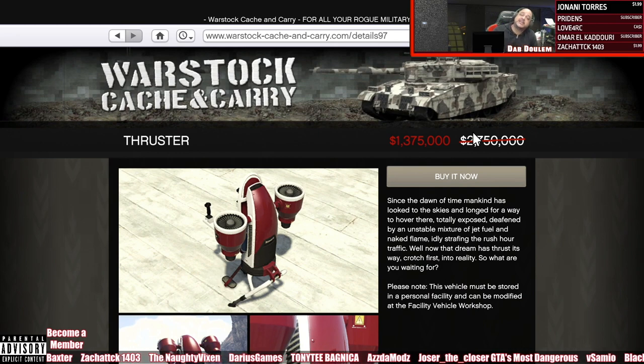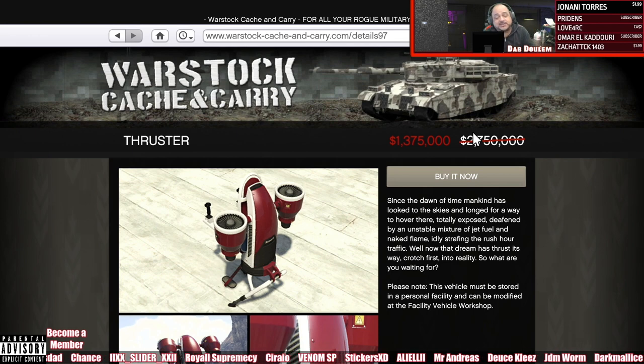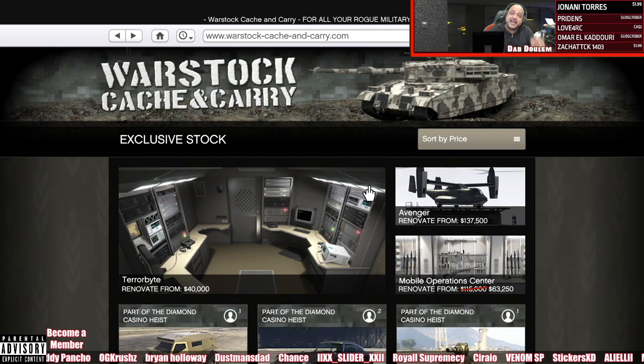If you happen to have a facility and you don't have the Thruster yet, it's a pretty fun toy — it brings you back to the San Andreas days. It's 1.3 million. Take advantage if you have a facility and haven't bought this yet. The nostalgia effect alone makes it worth getting, and since a facility is the only place you can store it, it's definitely worth it.